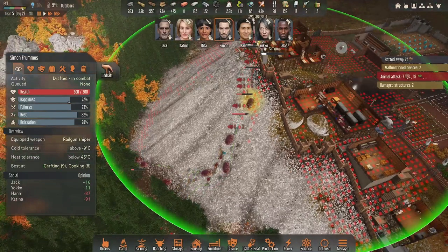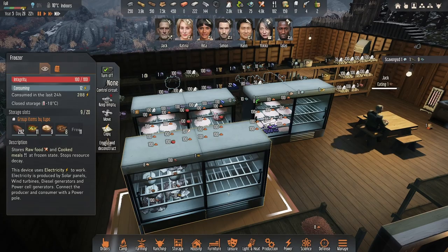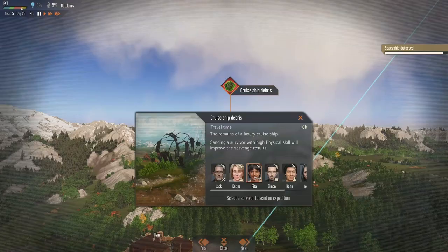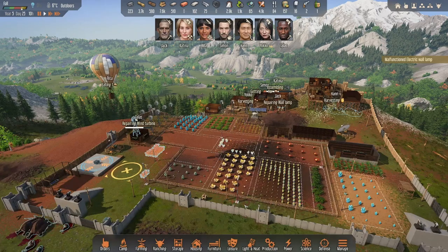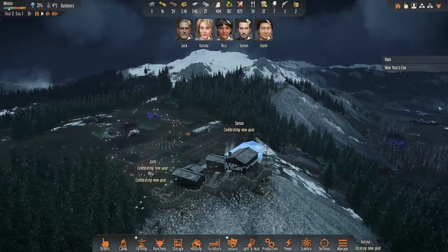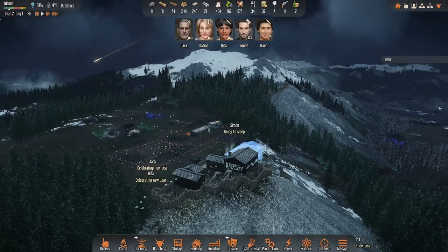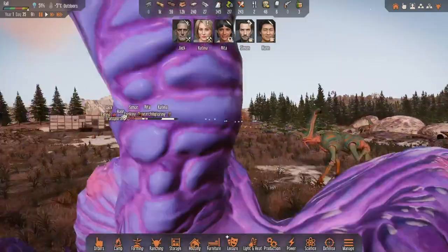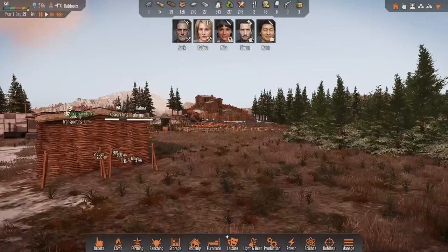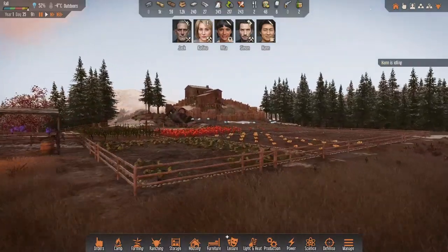There are lots of similarities between Kenshi's base building and defense features, although there is one major difference between the two games. Exploration in Stranded: Alien Dawn is handled by an off-screen hot-air balloon expedition where you have a chance to acquire some materials, equipment, or research. Another key difference is that instead of choosing a randomly generated character as you do in RimWorld, or creating a character from scratch as you do in Kenshi, you select your starting colonists from a list of pre-made characters.